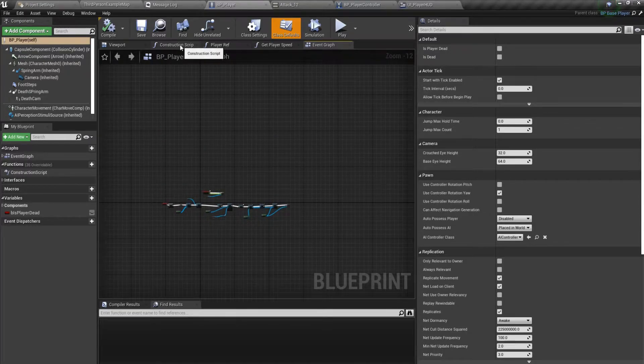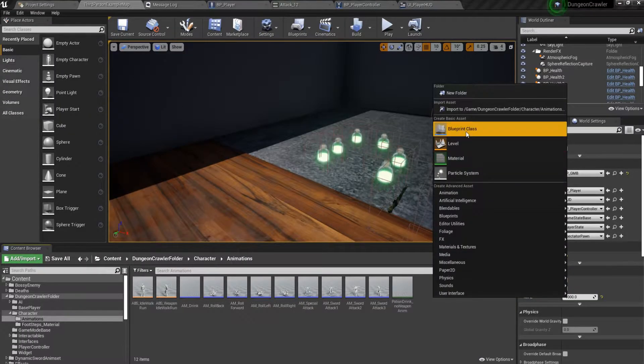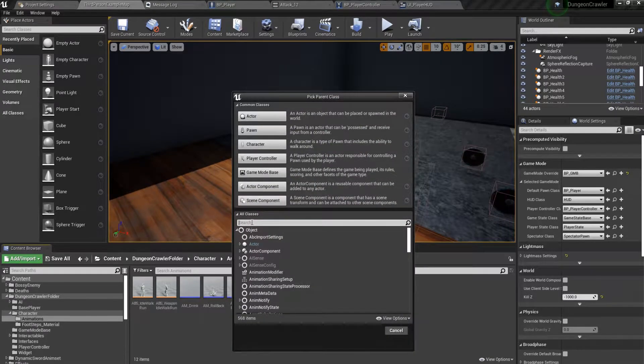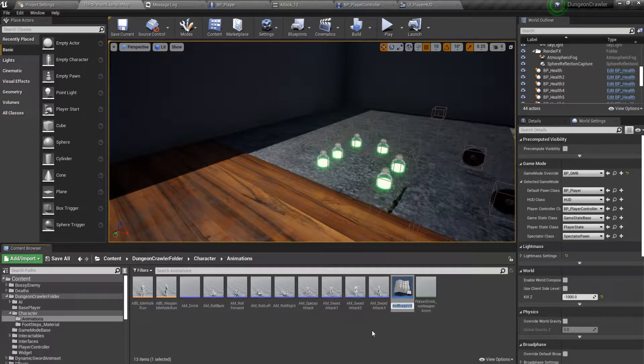Now let's make some animation notifies. Under Blueprints > All Classes, type in 'anim notify' and click on Anim Notify State. We'll call it ANS_CanDoSpecialAttack.